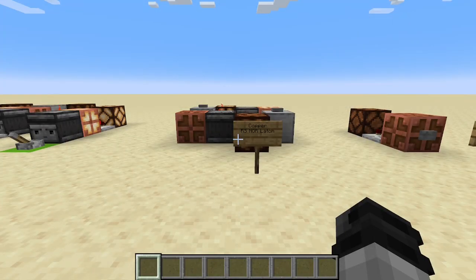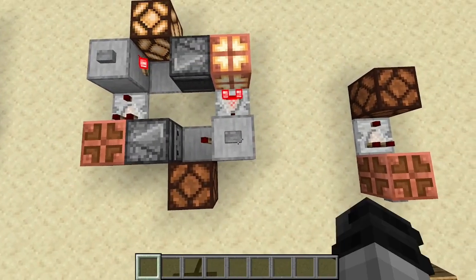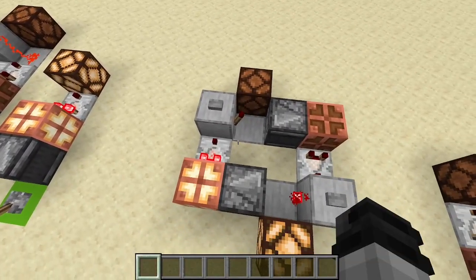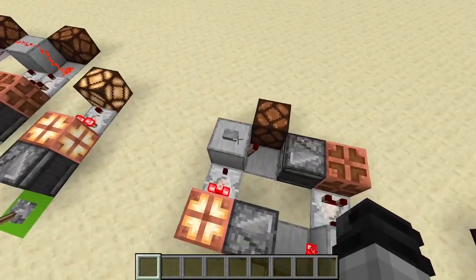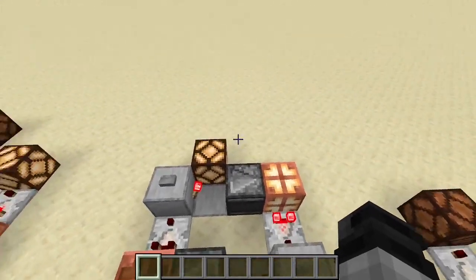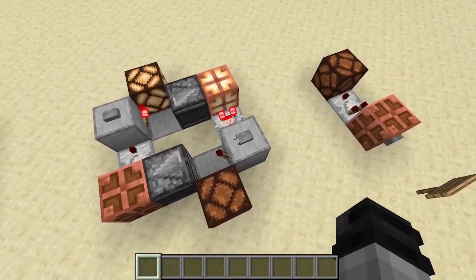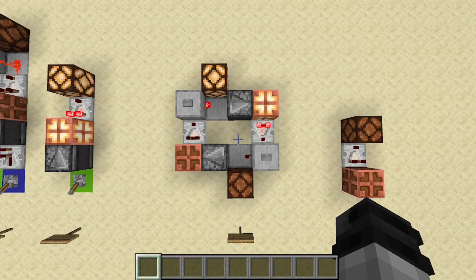Next we have the copper RS NOR latch. This one admittedly took me a little longer than I cared to admit to figure out. An RS NOR latch works like this: if we toggle a signal, as we see right now nothing's happening — we have to toggle a different signal in order to switch things. If we hit A we'll get our output. Hit A again — nothing's going to happen. We have to hit B and then our output changes over to output B. Keep hitting B — nothing's going to happen. And that is how you make it with the copper bulbs. Pretty simple.